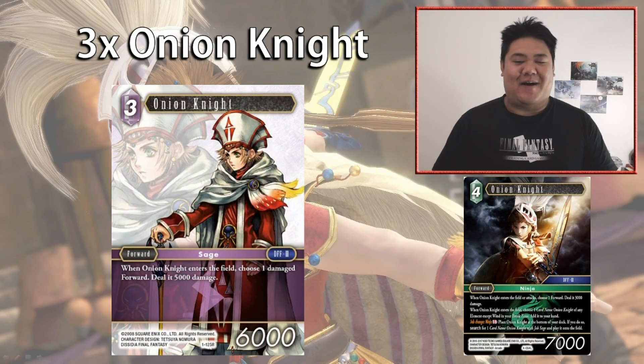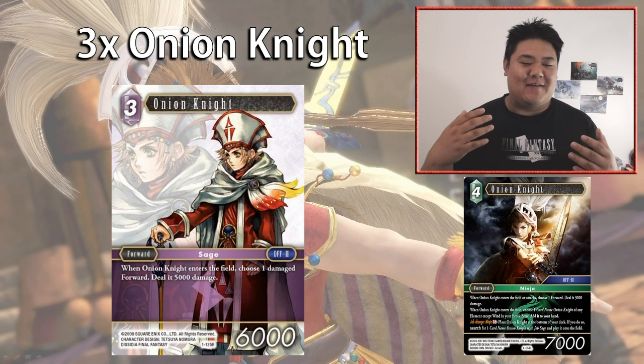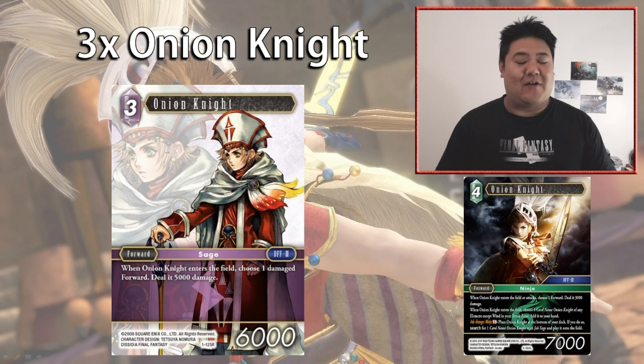The second part of that combo is Onion Knight — when it comes into play, choose a damaged forward and deal it 5,000 damage. On a 6,000 body at three cost, it's really efficient. It also combos with the Legendary Wind Onion Knight, which lets you return Onion Knight from your break zone back to your hand, and the Legendary can also search for extra copies, so there's a lot of synergy running three copies.